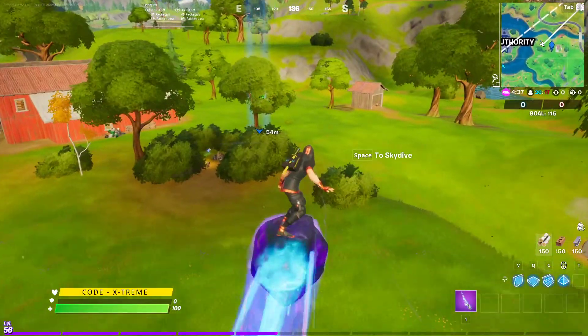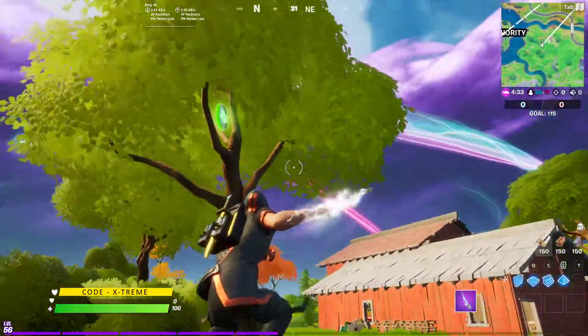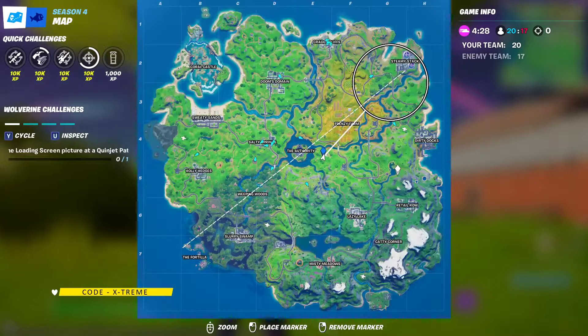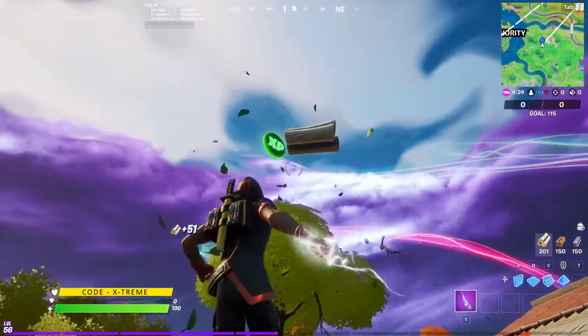Our next green coin is located right over here near the Stark workshop. On the map this is located right here near the authority. Just break this tree down and you will see the XP coin.